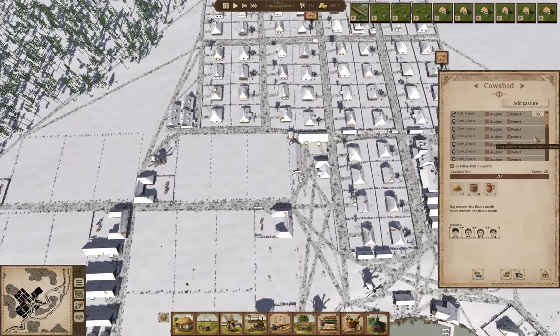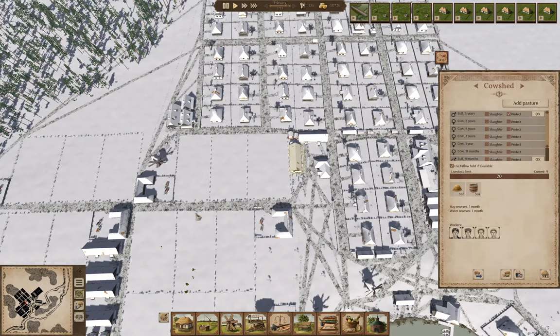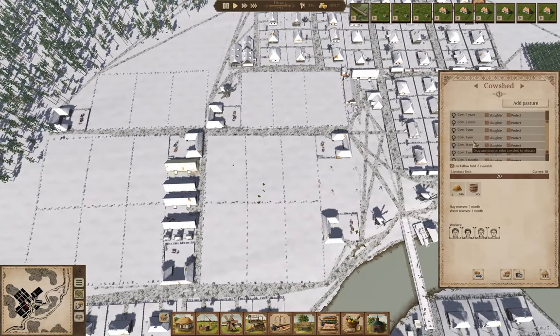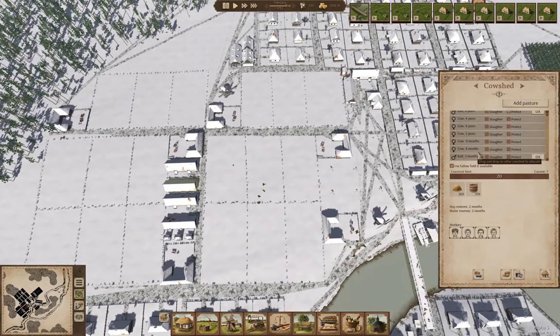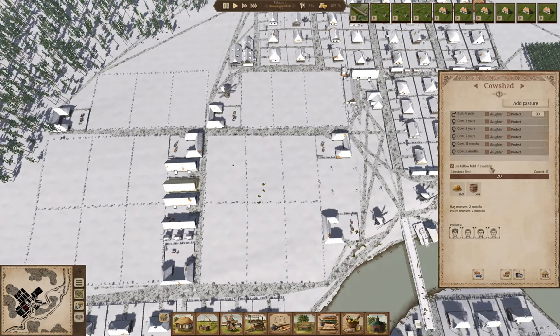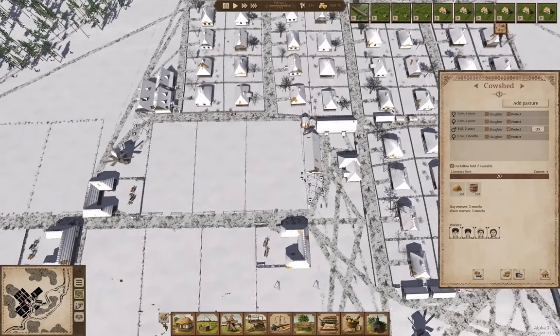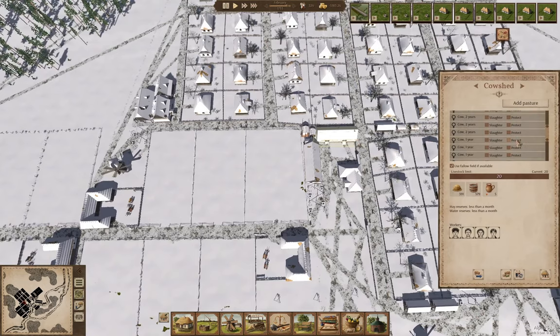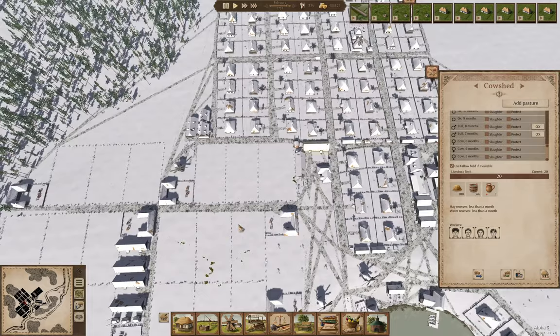So we've got no oxen there — none in any of the cow sheds. We'll slaughter that bull. We've got a bull that's protected, and another bull here. I think we need a couple more oxen, so we'll do that and leave that going for the moment.